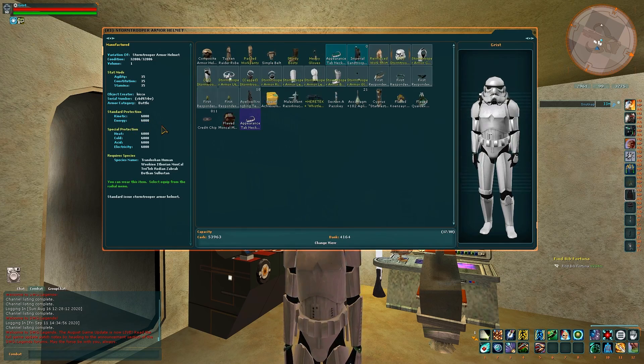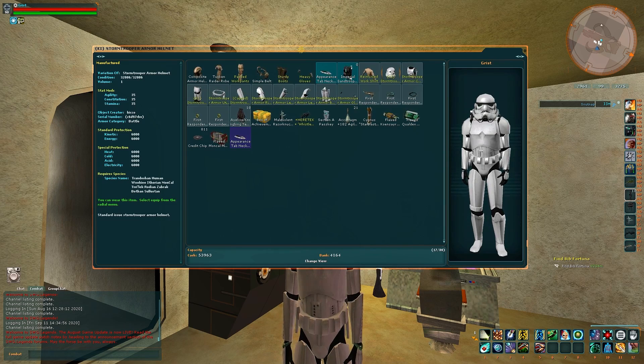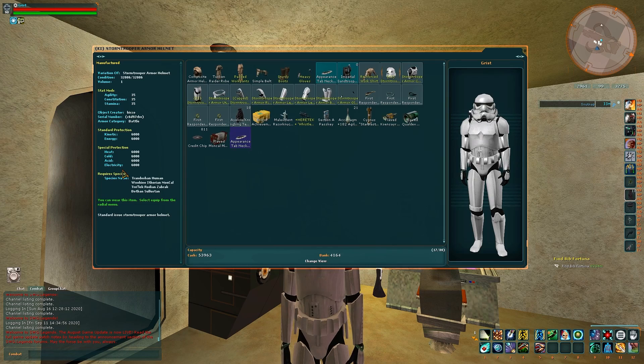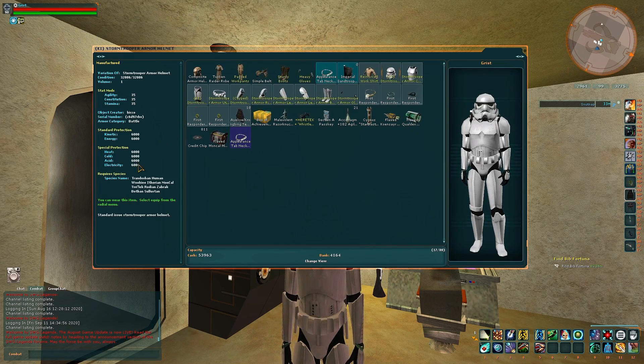These stats will be different depending on the type of armour, and it's different types of resistance for the type of content you're doing. For information purposes, Primus armour is something that is valued and you'll see it on the bazaar. Primus armour sacrifices the special protections for higher kinetic and energy protection, and that seems to be the most popular kind on the server — but not exclusively. It's up to you, but make sure the armour is capped.